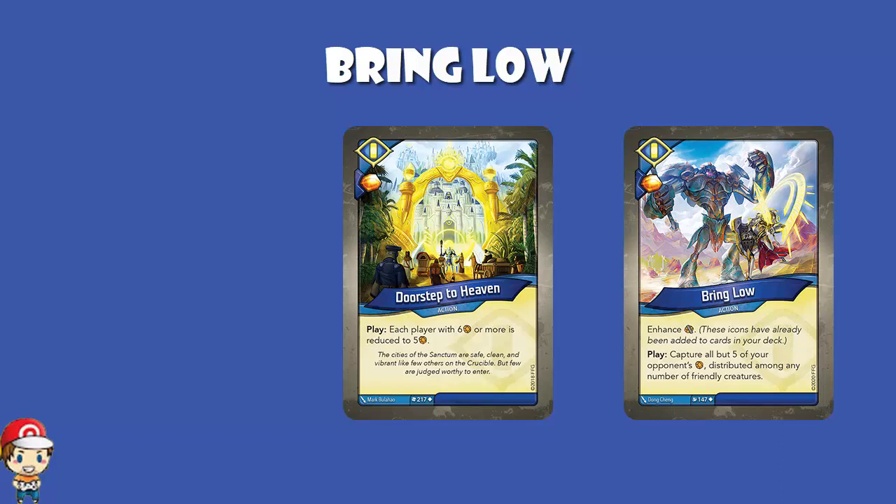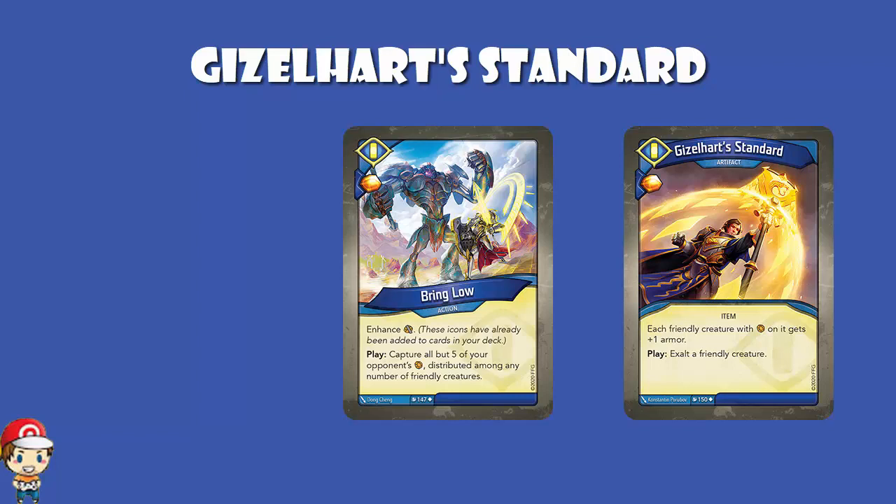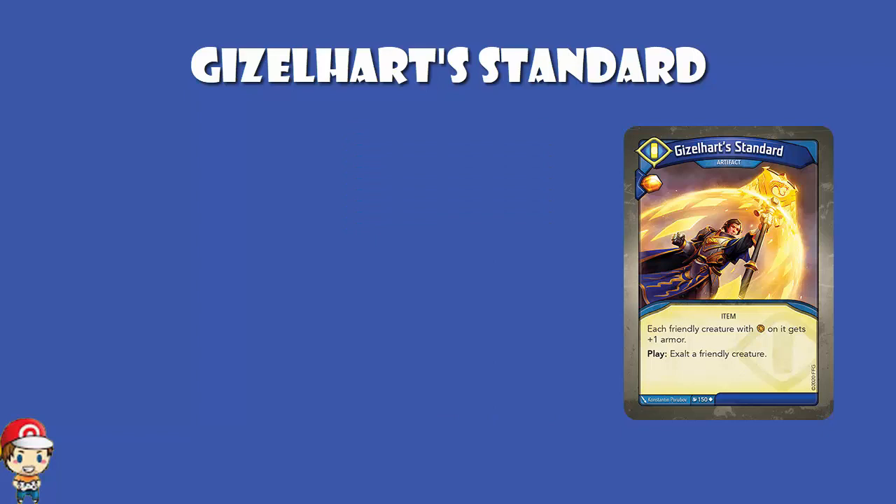Gizzle Heart Standard is an artifact with an amber bonus. Each friendly creature with amber on it gets plus one armor. When you play it, you have to exalt a friendly creature. We do see a bit of exalting in Sanctum, but I've also shown you a whole bunch of cards that can capture — Bring Low among them. Worth pointing out: it says each creature with amber gets plus one armor, not each creature gets plus one armor for each amber. So if you've got seven amber on a creature, you still only get plus one armor. That is very important to point out.